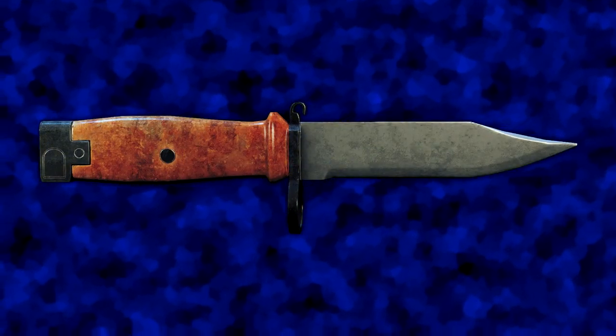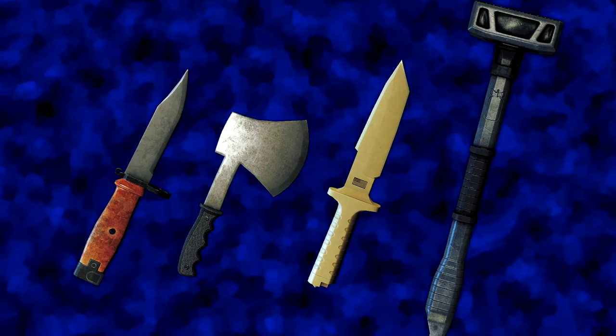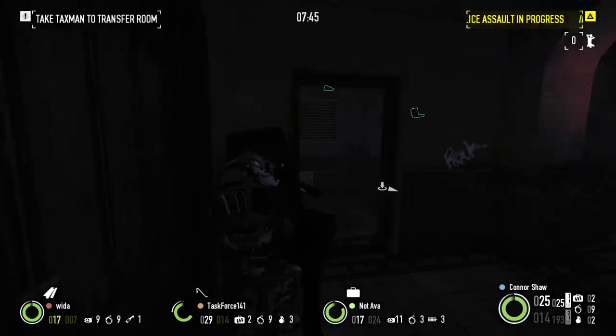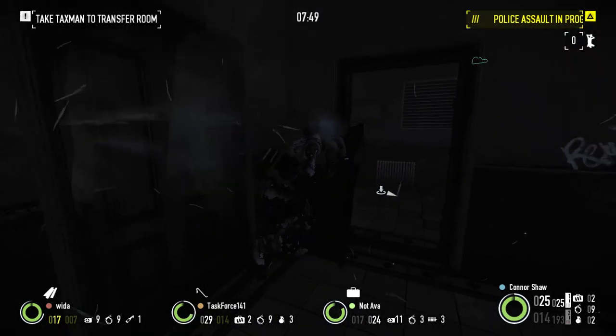Moving on, we have four melee weapons: the bayonet knife, the compact hatchet, the X-46 knife, and the ding-dong breaching tool. The first three weapons aren't much to care about, but the ding-dong has very high knockdown. While electric brass knuckles would be preferable for dominating cops, there's just something satisfying about slamming cops with your ding-dong.